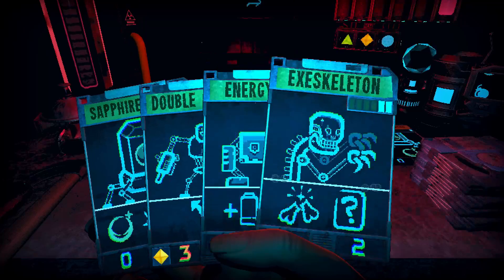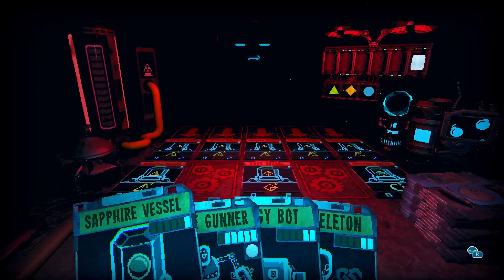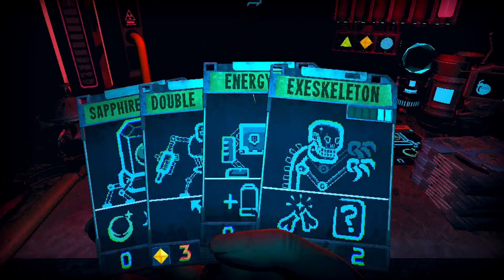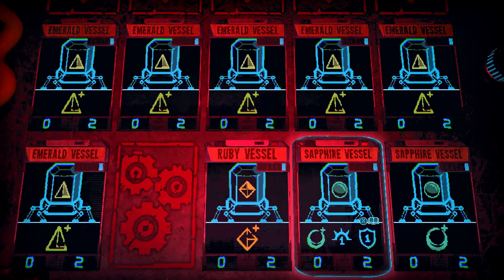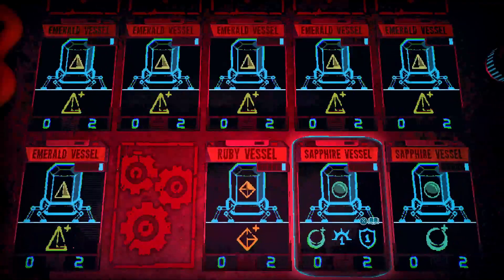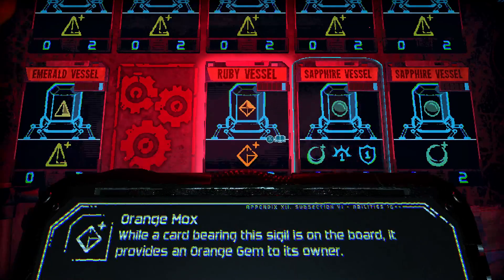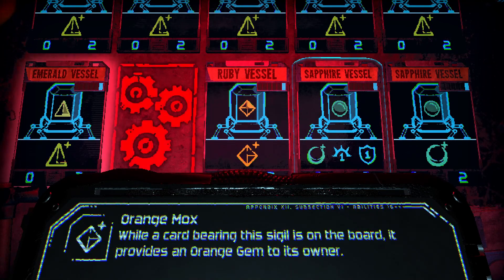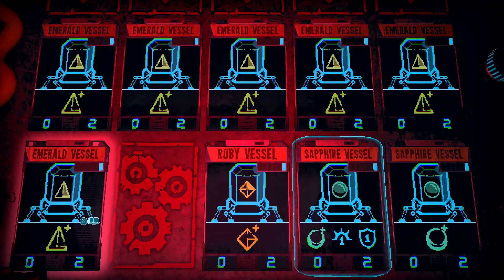They're not attacking right now, they're just blocking, so just get that sapphire vessel out there to make your double gunner come out earlier. Yeah, that's what I'm thinking. Put it here — then next turn you can get your skeleton out to attack the one empty space, then he'll die, you'll get a random card, and it'll get that emerald vessel out of your way. The green one is life, so this one is attack, right?